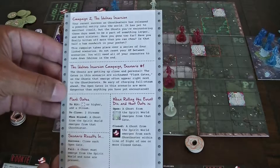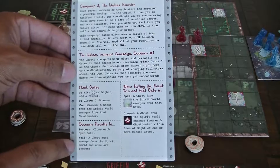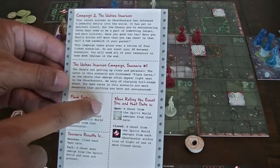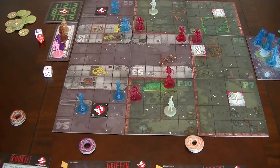This scenario has special gates called flank gates. We'll have success if we can close each open gate, and we'll fail if a ghost is supposed to come out of the spirit world and isn't able to. It also tells us what happens when we roll open gates and closed gates. There are closed gates over here and open gates on the other side of the board — only three gates to close.